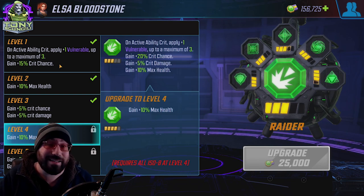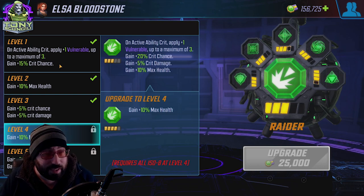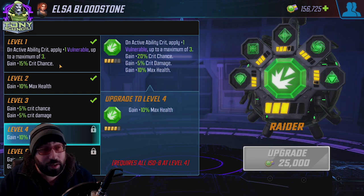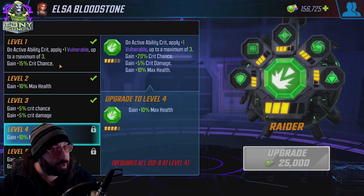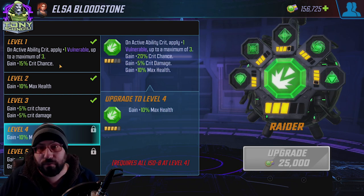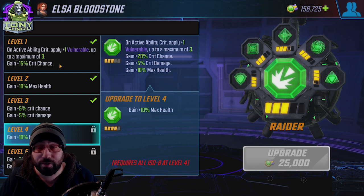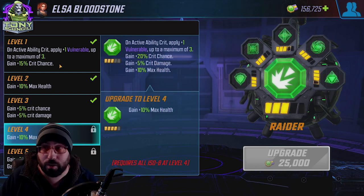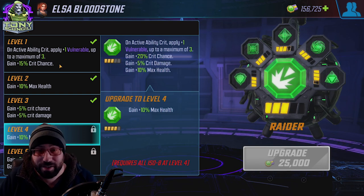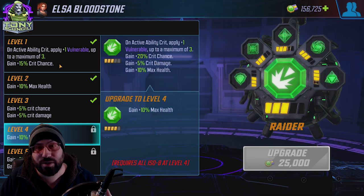You also gain 15% crit chance. Most characters have a base crit chance of 10%, so putting this on any character will put them to at least 25% crit at just level one — a one in four chance of critting. This becomes incredibly relevant when you look at characters who have boosted crit — characters like Killmonger, Bullseye, Corvus Glaive, or Elsa Bloodstone — whose crit rating is already relatively high. This just adds to their crit rating.